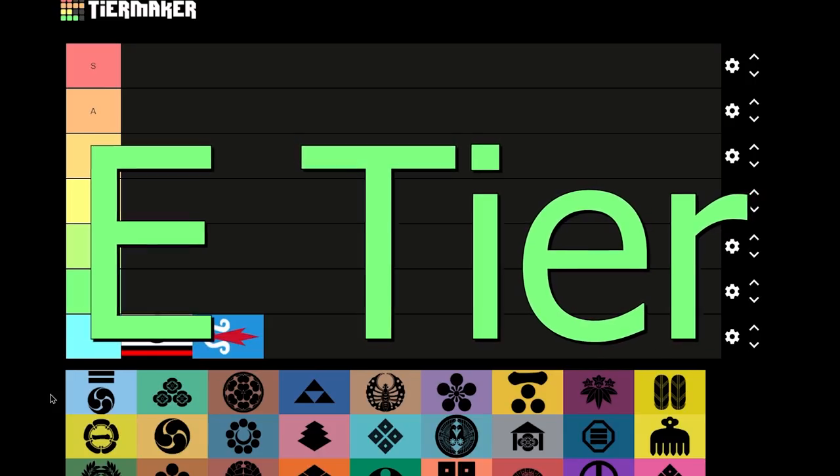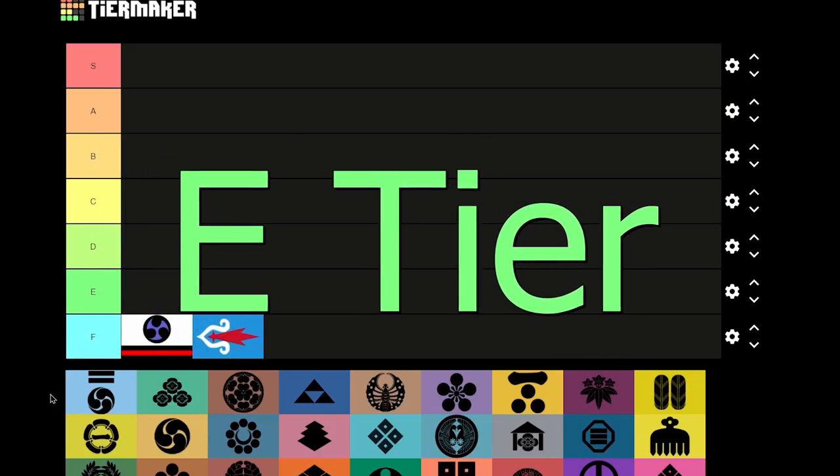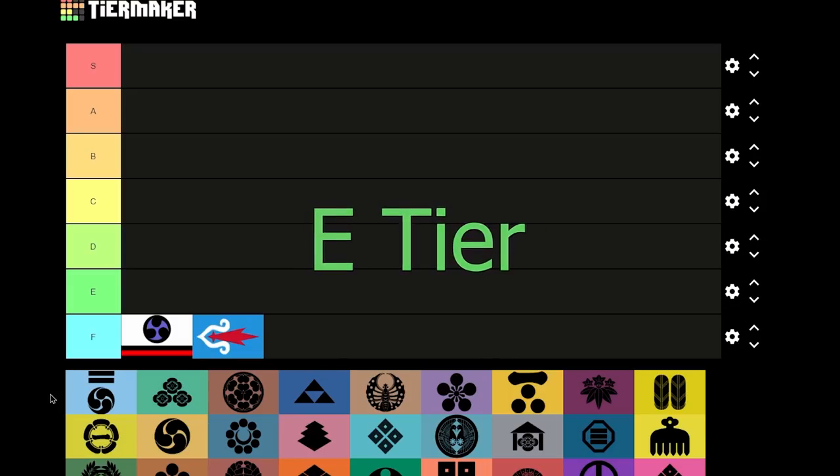E tier — now that those two are out of the way, we get to E tier. This is the first tier with real daimyos, except these don't exist in 1444, so you would realistically never play as them. Let's go over them quickly.